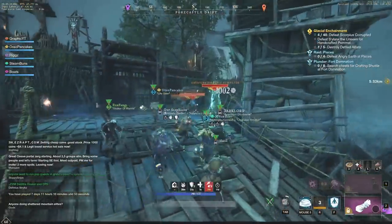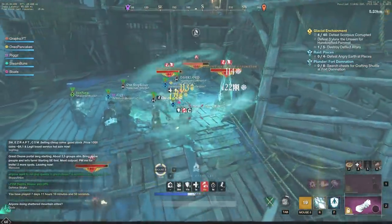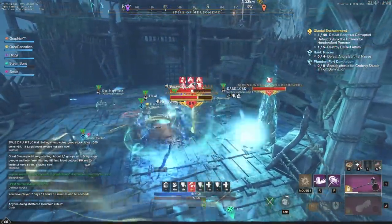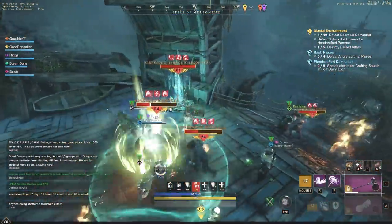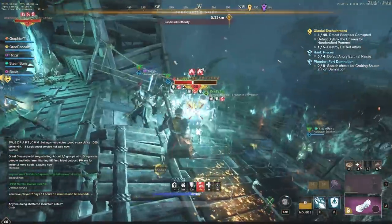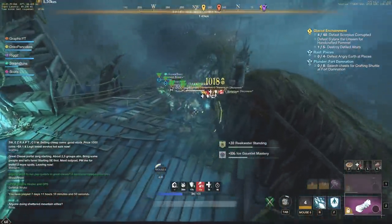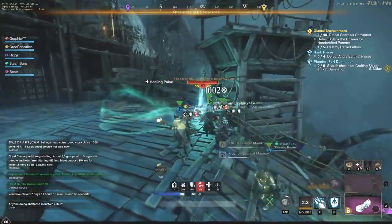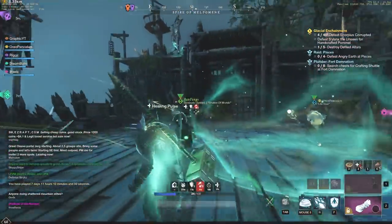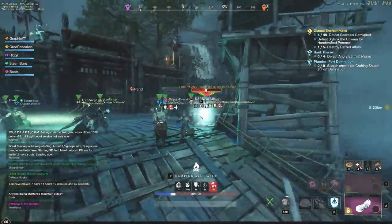We're coming up close to the gate, and behind that gate is a boss. You can also see a Grenader in the top left of my screen. If you have two groups, you want one person designated on both sides to shoot that mob once or twice each, to make sure both groups get the kill credit, XP, and loot drop — because if one group gets it and the other doesn't, you're not going to have too many happy players.